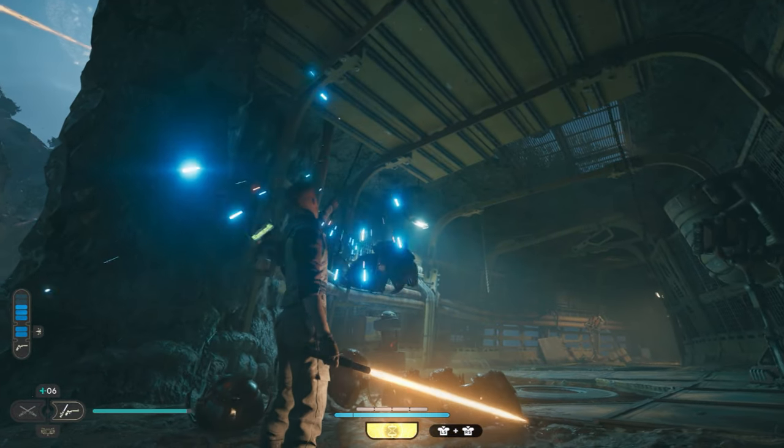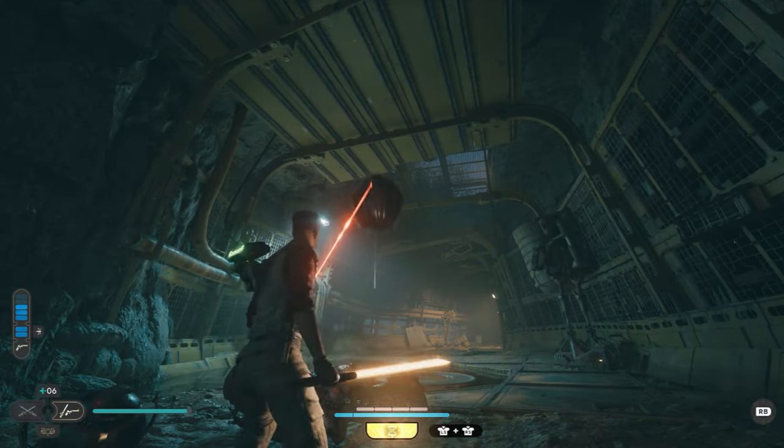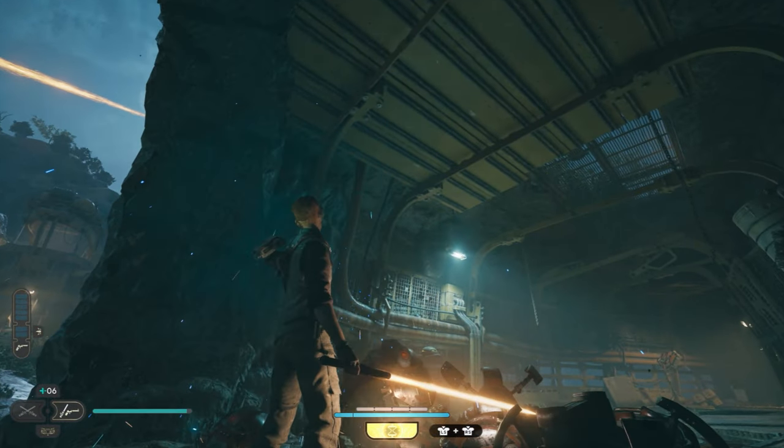As a mine rolls towards you, just hold right bumper and press Y. This will throw it into the air. While it's in the air, then just tap Y to shoot it with your blaster. This should kill the mine within one shot and count towards one of your 20.